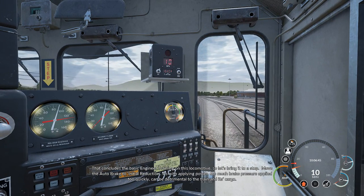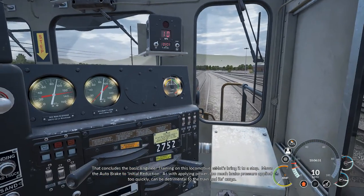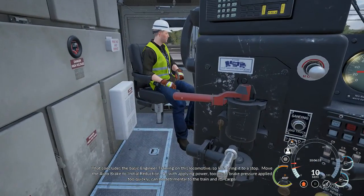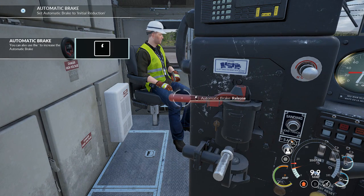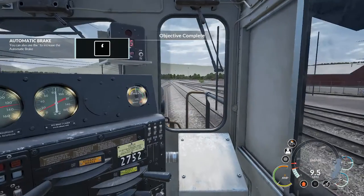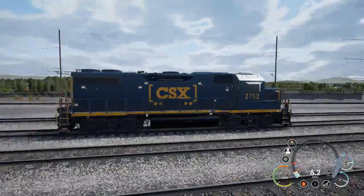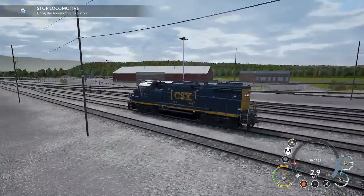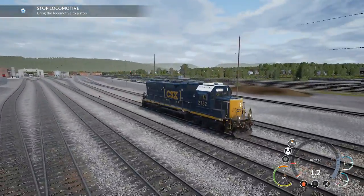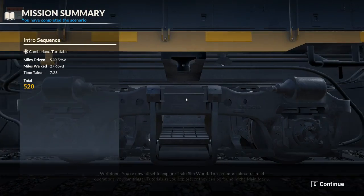That concludes the basic engineer training on this locomotive, so let's bring it to a stop. Move the auto brake to initial reduction. As with applying power, too much brake pressure applied too quickly can be detrimental to the train and its cargo. Here we go - we're slowing down. There we go, slowing down. Oh look at the steam from that. There we go - well done.